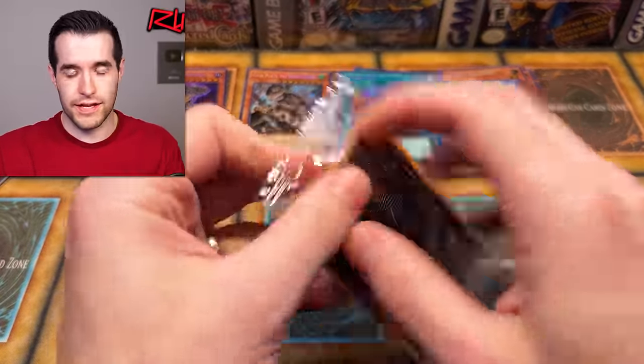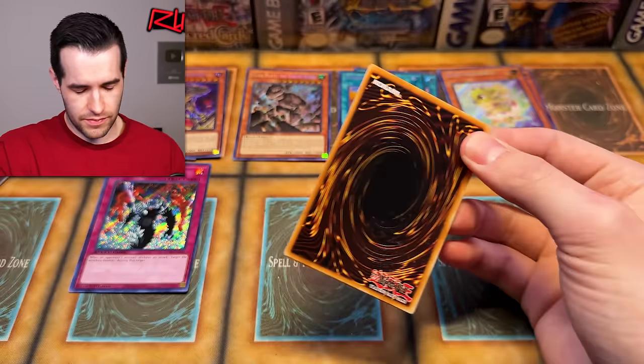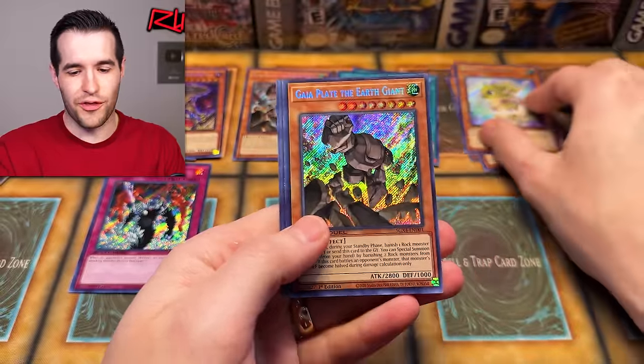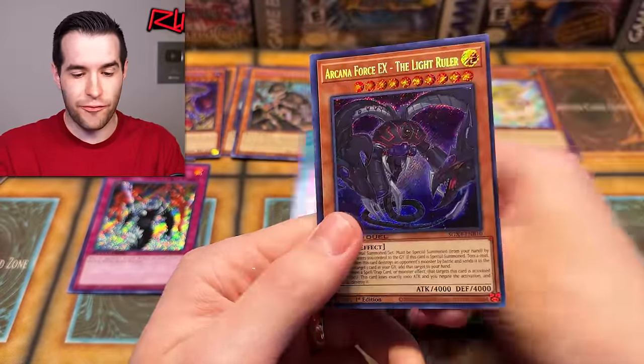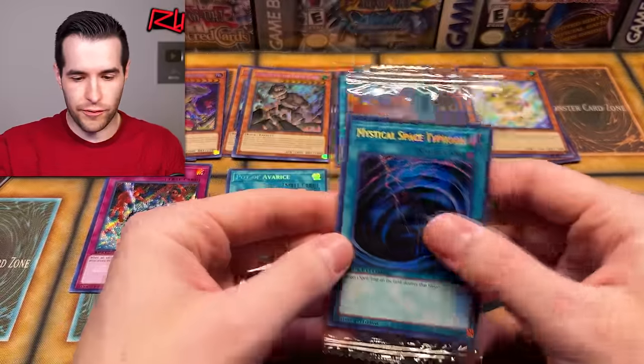Baby Sarasaurus again — so we've got a playset of secret rares of that if we're playing Baby Sarasaurus in Speed Duel. Gaia Plate — another repeat. Pot of Avarice. And an Arcana Force EX — The Light Ruler. Very nice on that one. Seven different secrets so far — not bad.